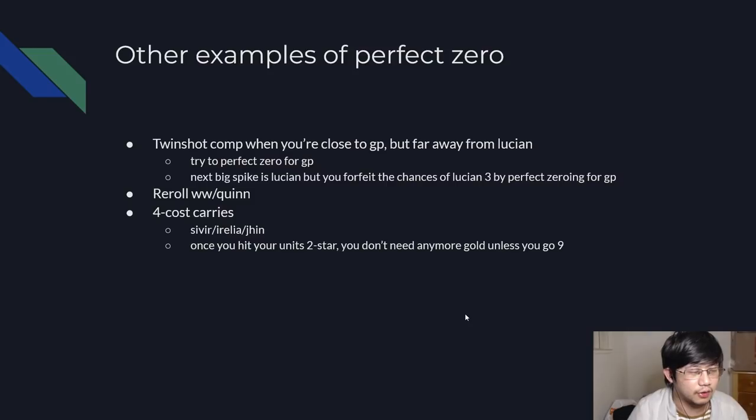Here are some other examples of Perfect Zero. Let's say you're really close to GP but far away from Lucian. Often you want to hit both spikes at the same time, but sometimes you hit 7 GPs and 0 Lucians. You can try to go for Perfect Zero on GP in order to sacrifice Lucian — forfeiting your chances of hitting Lucian 3 but getting a much higher chance of hitting GP 3 very early. Same thing for Warwick comps — Warwick comps often try to Perfect Zero for Warwick because the moment you hit Warwick, you have no more real upgrades. Once you hit Warwick at level 6, going 7 or 8 doesn't make you that much stronger. For Forecast carries, you want to try to Perfect Zero to 2-star them — Silver, Irelia — these are common ones. You want to hit your entire board and these carries with 0 gold left, because once you hit your units 2-star, you don't need more gold and your next upgrade is to go 9. You want to hit them as early as possible to save HP.